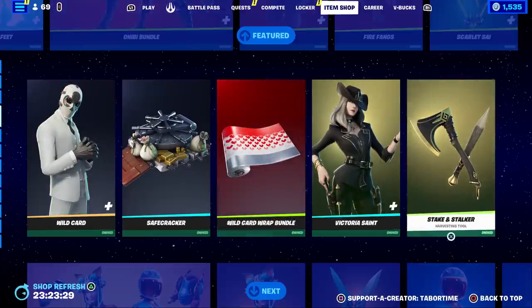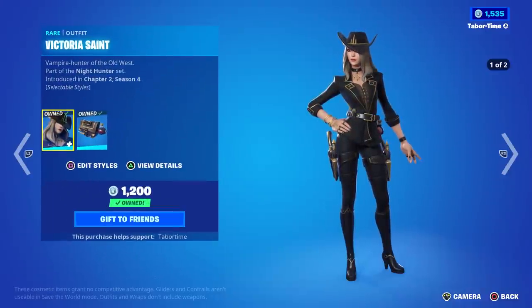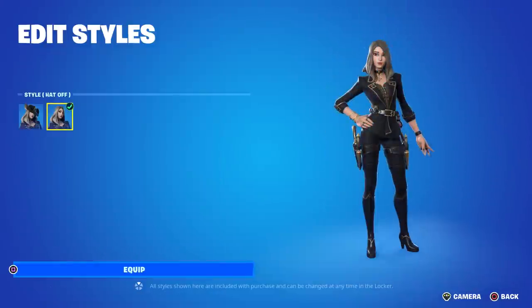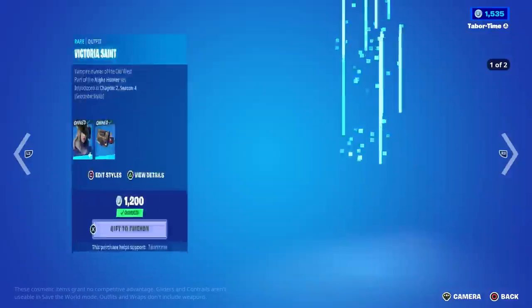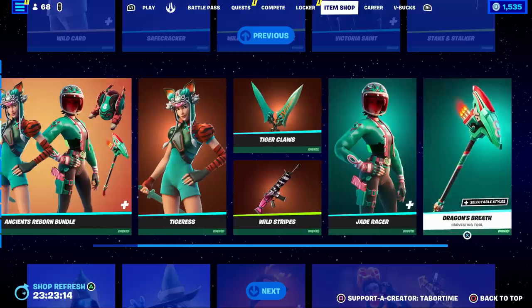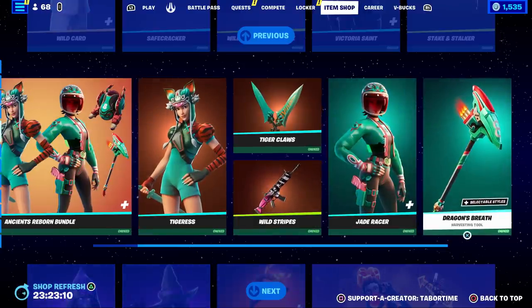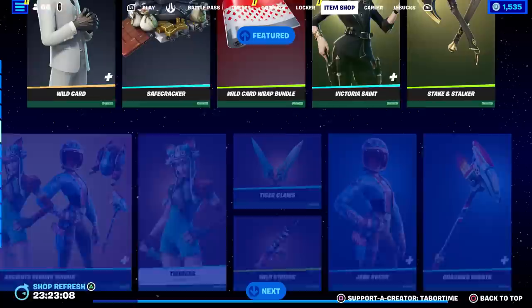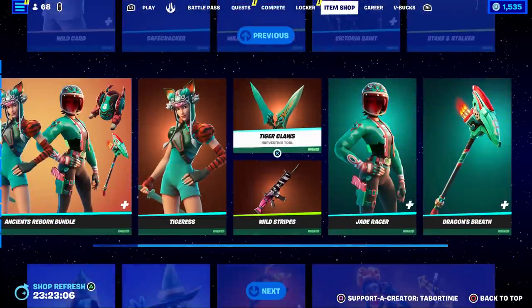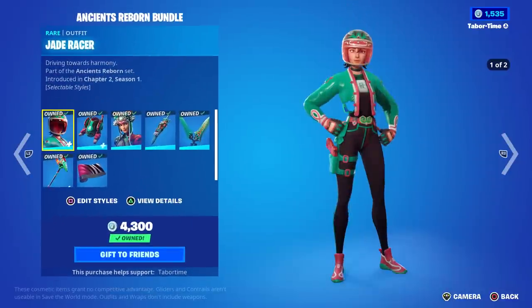Victoria Saint is back with her Steak and Stalker Pickaxe — she's a cowgirl vampire hunter. You can also take her hat off. An underrated skin in my opinion; I really enjoy that one. The Ancients Reborn bundle — I don't remember this one. It looks like you get Tigress, Jade Racer, her Dragon's Breath pickaxe, Tigress's Tiger Claws pickaxe, and the Wild Stripes Wrap.